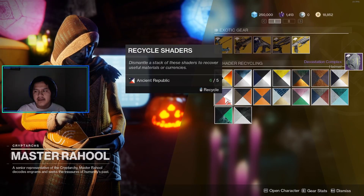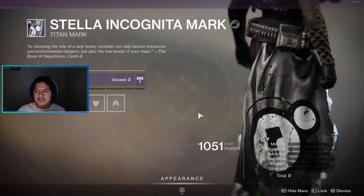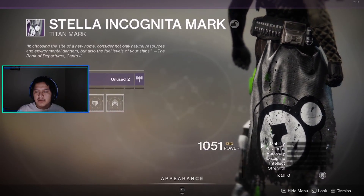A sword, leg armor, and finally a helmet. This is the mark — this is the chest armor. If you play Destiny 1, you know this is a Dead Orbit mark.